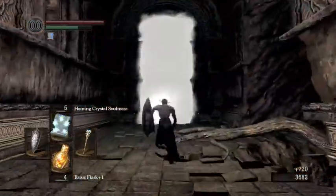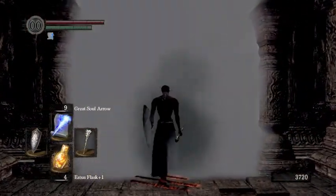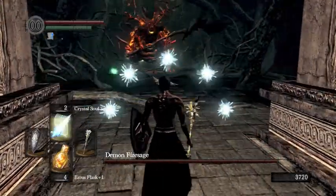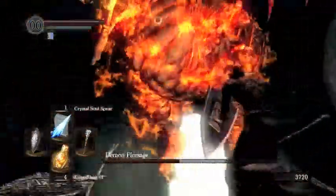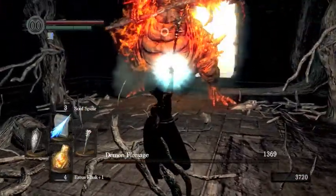Okay, so again I'm going to cast homing crystal soul mass as I get in, then switch to crystal soul spear. Hopefully things go a bit better this time. Yeah, he's jumping at me — roll towards it, every time. Okay, that's not going to do anything bad. And that's me taking him out. Easy.